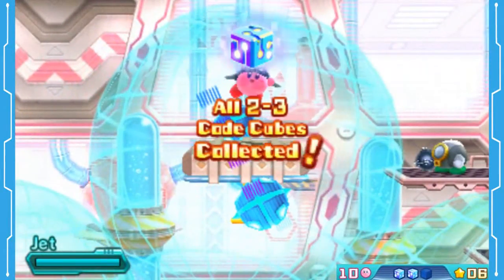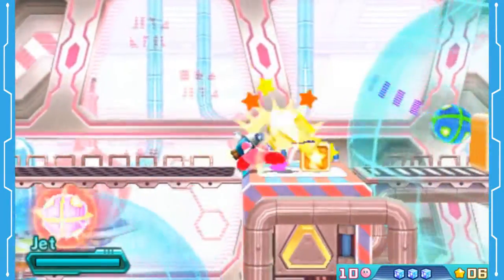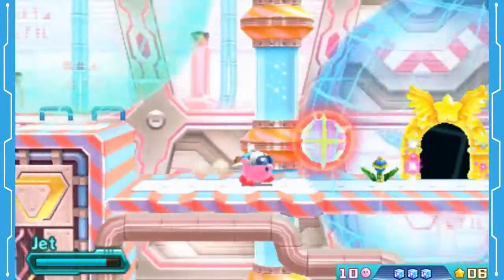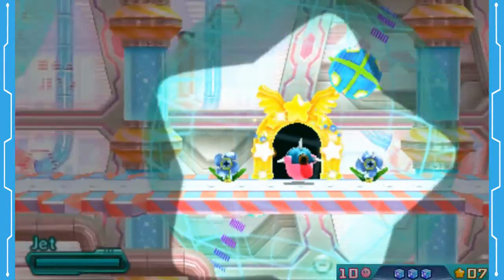Here's the last code cube — easy as that. That wasn't really hidden at all. There's Poison if we wanted it again. Kind of wish I could get Wheel back, to be honest. But beggars can't be choosers. And there's the end of the stage — easy as that. We did get a rare sticker too, so we're set.